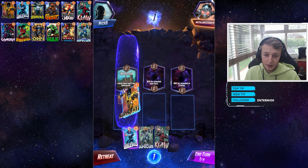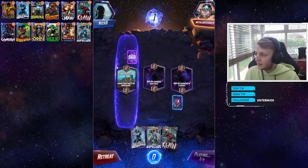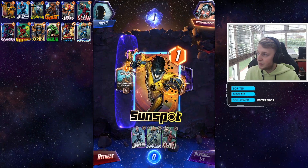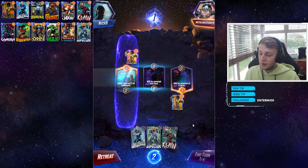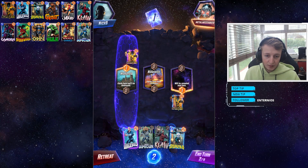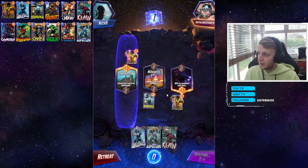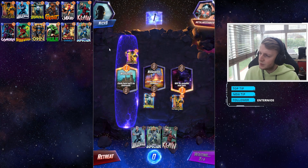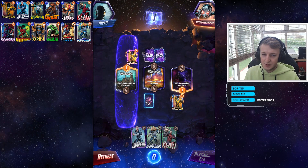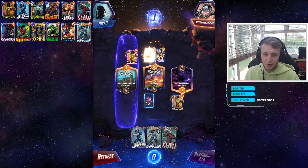Let's place Sunspot just in case we don't get a card to play on turn three — it'll buff him up. The opponent is doing the same. We'll play Domino into the middle location because we can play her now. Turn three is where you sort of struggle with this deck, but I try and play as smart as possible with the early turns.